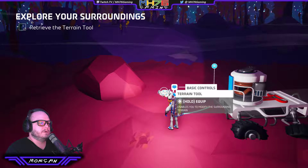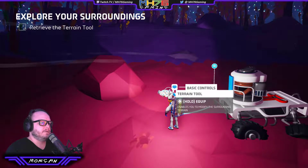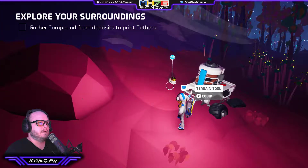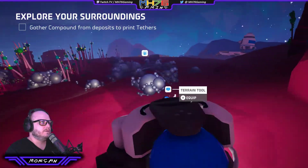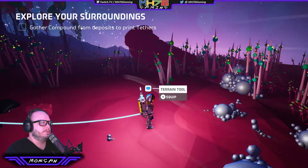Left trigger puts it in cursor mode and you can cursor over things and pick them up. We get the terrain tool. Probably just a little marker to tell us we had to come here. X to equip the terrain tool that we just picked up.